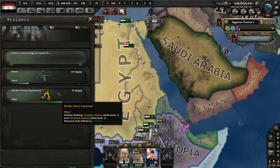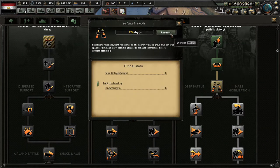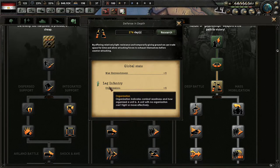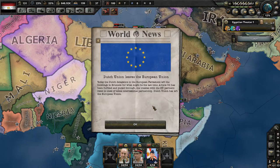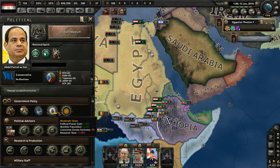Pocket Defense has finished. Let's select a new research — we're going to continue down the infantry doctrine line. We'll do Defense in Depth: by offering relatively light resistance and temporarily giving ground, we can trade space for time and allow attacking forces to exhaust themselves before counter-attacking. This gives a bonus to our entrenchment and leg infantry organization. Also, the Dutch Union is leaving the European Union today.